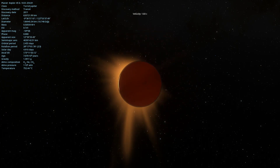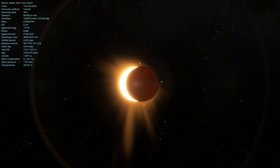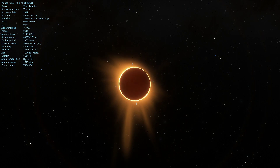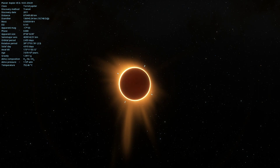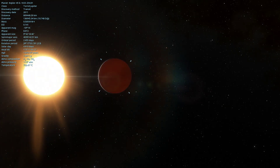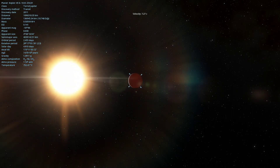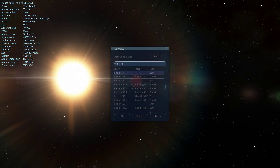Actually, I think the first exoplanet discovered was a super large Jupiter gas giant around a star - the name was like HD something something, it's a huge number. Gas giants are much easier to detect because their gravity is higher, which makes sense if you think about it.